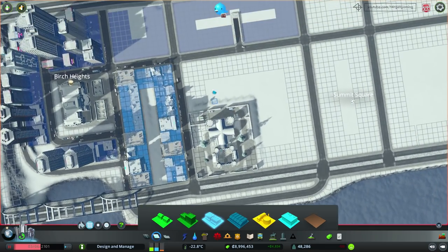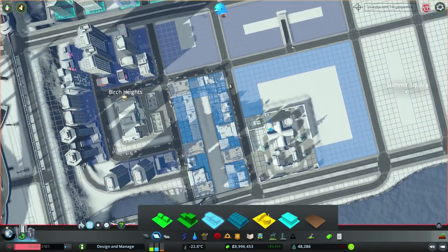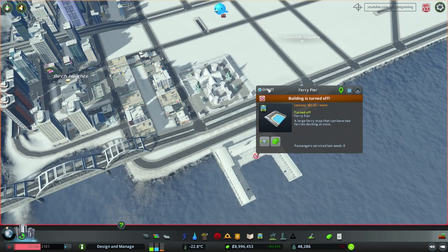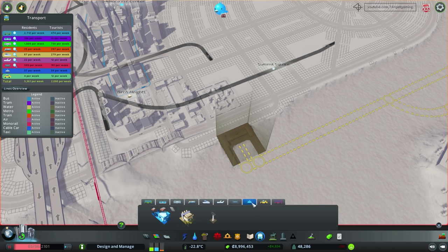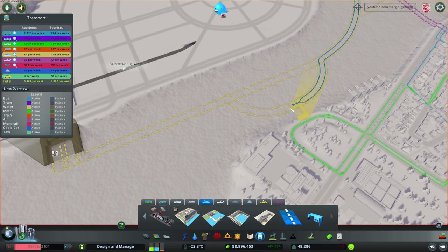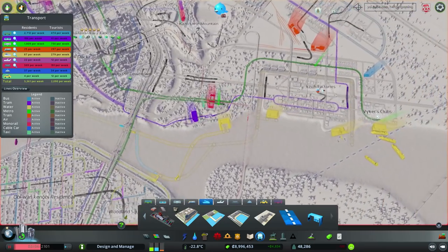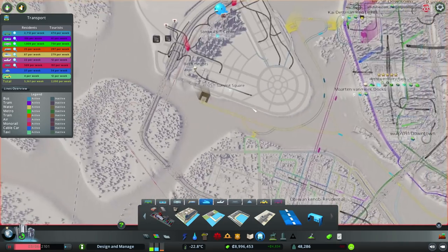I'm going to finish up the zoning of this area with some leisure buildings all the way over here. Perhaps I should let the game run and see how this area develops as a leisure location. But before that, I think I'm going to enable this ferry pier and also make an additional ferry line. I'm going to make a line that connects to this particular ferry stop, and then another line that connects perhaps directly to the public transport hub — coming all the way over here and going back.